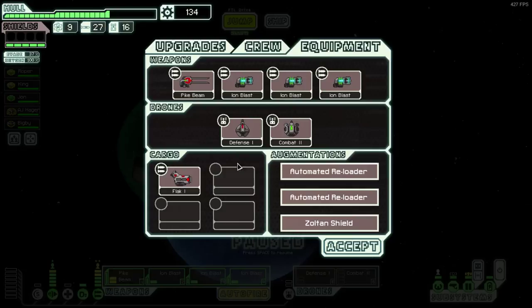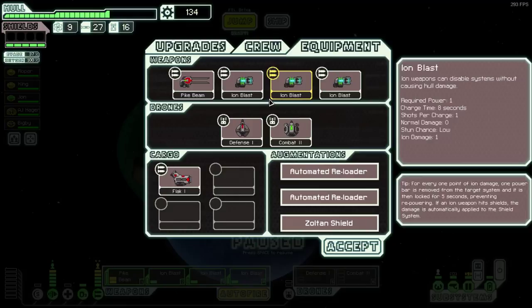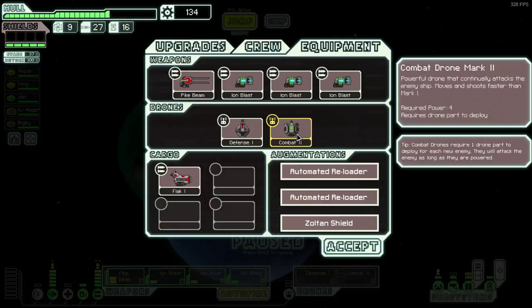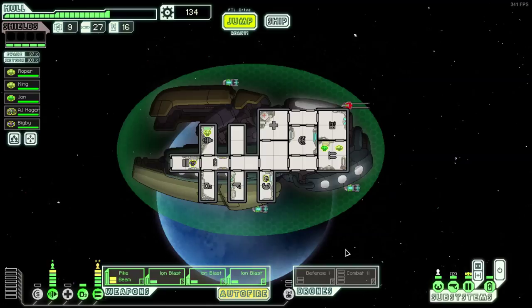As you can see, we have automated reloaders, double here. So we've got quite nice weapon systems, but I'm thinking I'll probably replace one of these Ion Blasts with a flat cannon, to help us get through these heavy shields in the later sectors. But we also have the choice to upgrade our drones, so we can get this Combat 2 drone in, which will significantly take down shields faster as well. I'm also very interested in buying a cloaking device, and I still haven't even upgraded my shields at this stage.